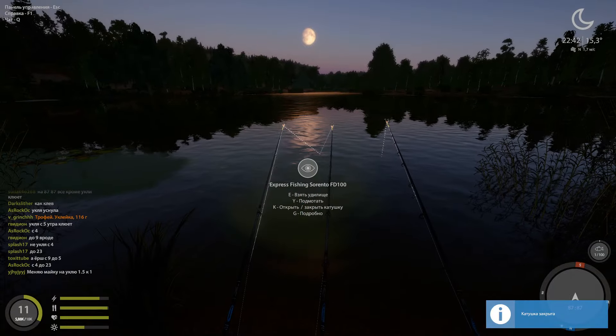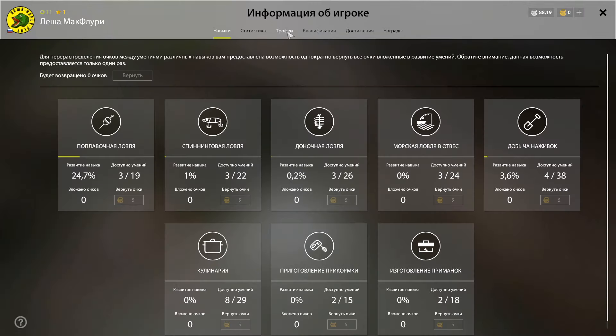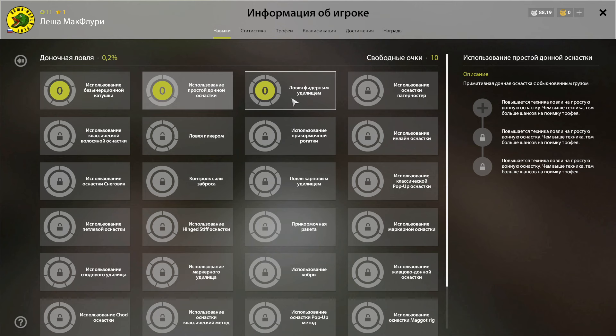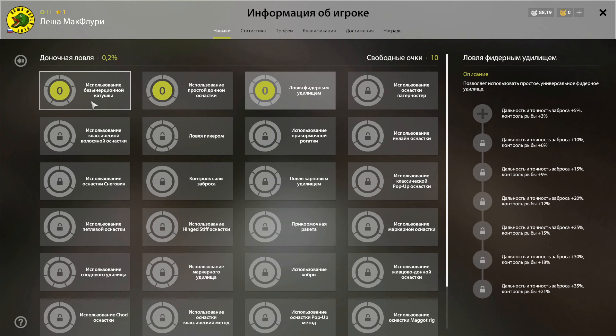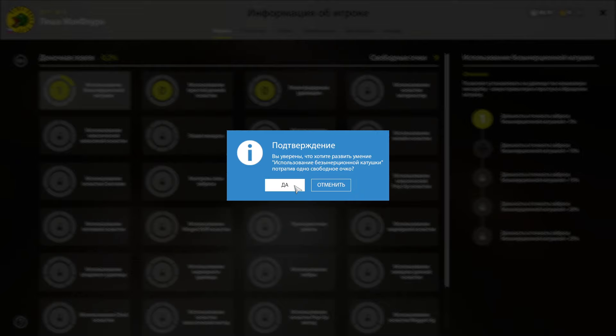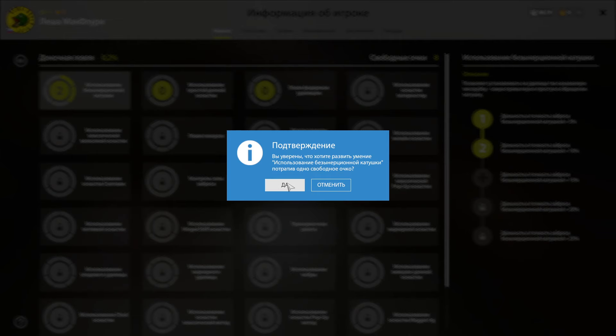После заброса леска часто провисает. Наведите мышкой на удилище и зажимайте клавишу Y для подмотки лески. Тем временем у нас накопилось 10 очков навыков. Прошу не торопиться с очками навыка — вкладывайте их в те оснастки, которые вам действительно понравятся. Первые очки спокойно можете вложить в использование безынерционной катушки: это значительно повысит дальность и точность заброса. Навык распространяется на все виды ловли с безынерционной катушкой.